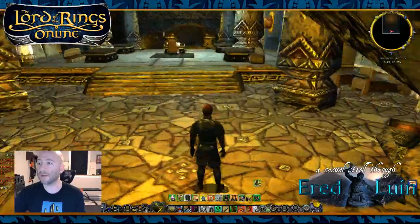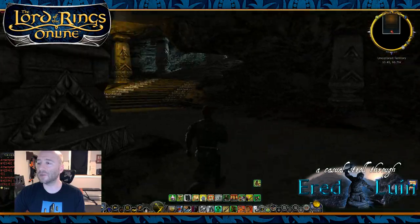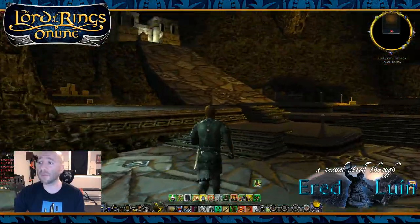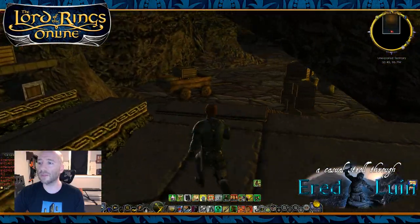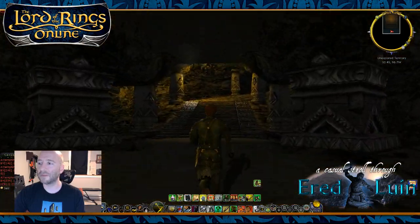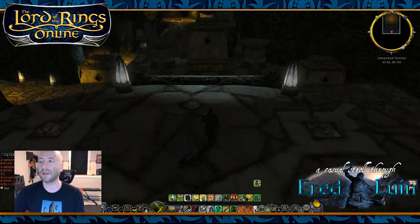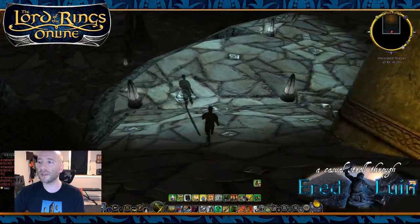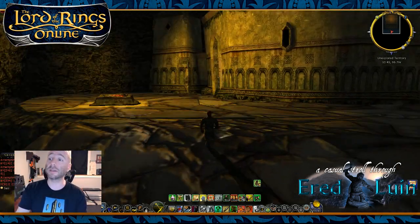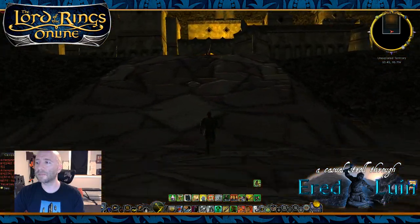There was a certain point where we made the decision to make sure all of our interiors were a little bit taller in the ceiling — even Hobbit interiors — so that the camera didn't feel pushed in too much on the player. Coming back into a space like this where the ceiling is so low is interesting to me. I think having a camera that close can evoke a certain kind of claustrophobia, but it's not something we really want to have present all the time. We want to be aware of that kind of experience fatigue.